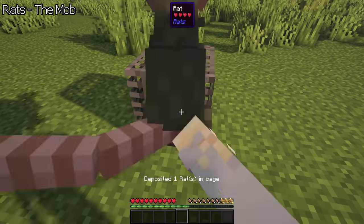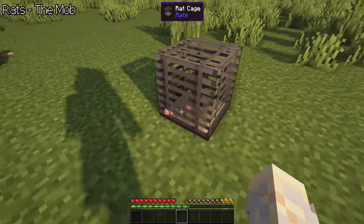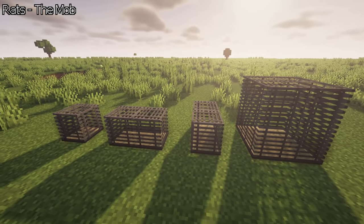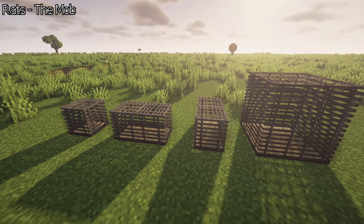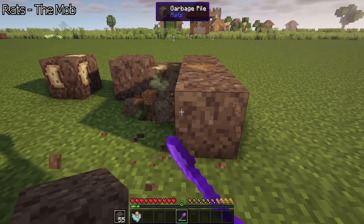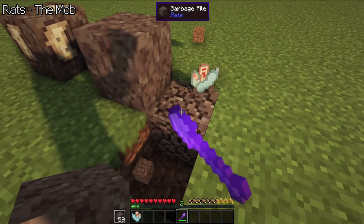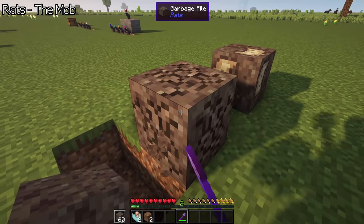You can also interact with a cage to place rats in it. Right click again to release them. There are rat cages for your new tamed pets. These will connect to other cage blocks and you can decorate them. Most of the accessories need plastic for crafting, acquired by breaking garbage over and over again — just like obtaining flint from gravel.